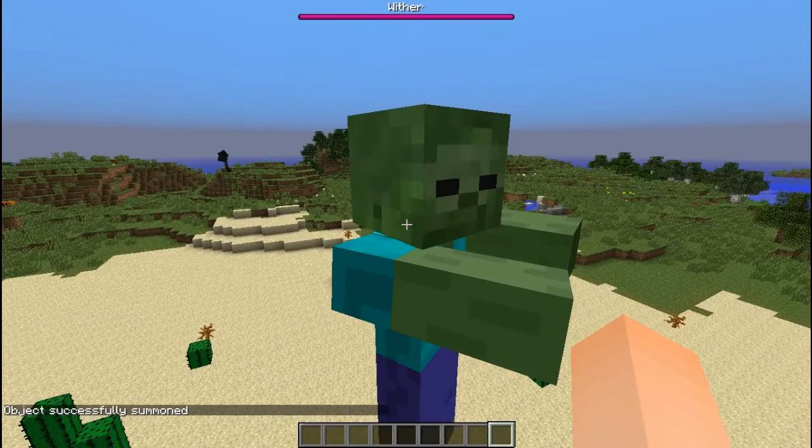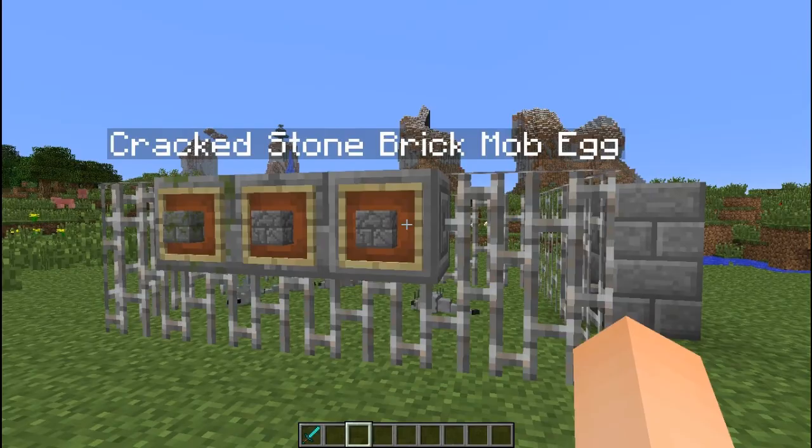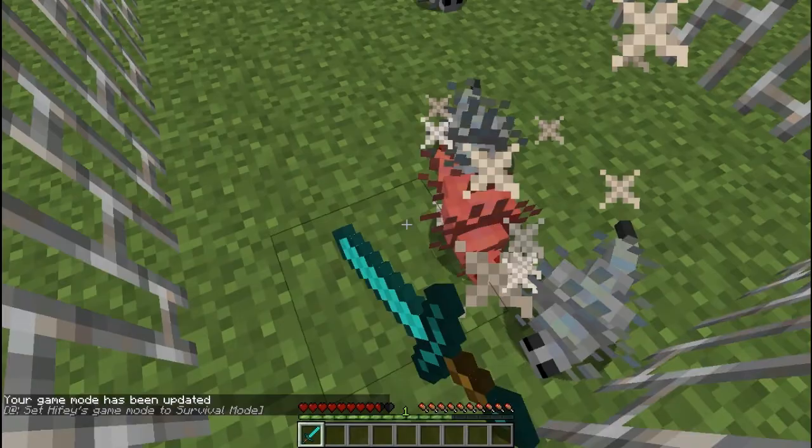Another new feature is that there are now three more types of stone brick spawn eggs: the mossy, the chiseled, and the cracked. If I go into this little pen of silverfish I can show you how they attack now. As you can see, they attack in a straight line, which is quite terrifying because they do a lot of damage.